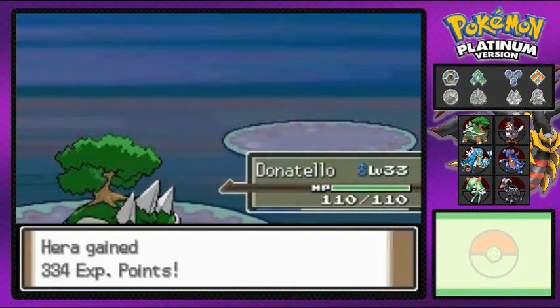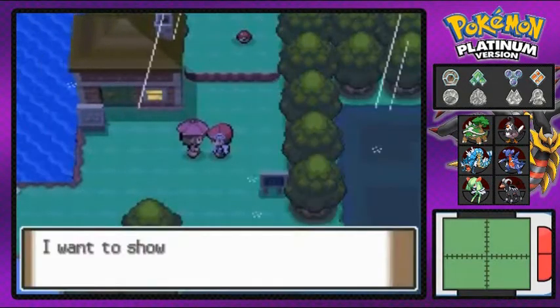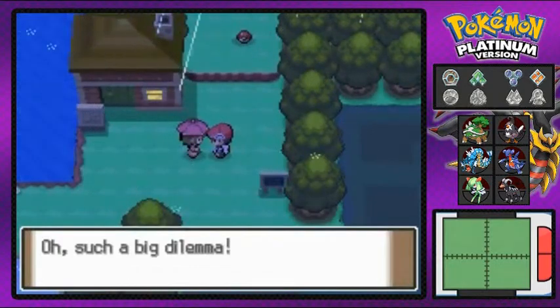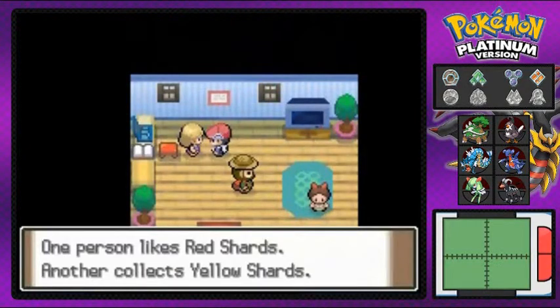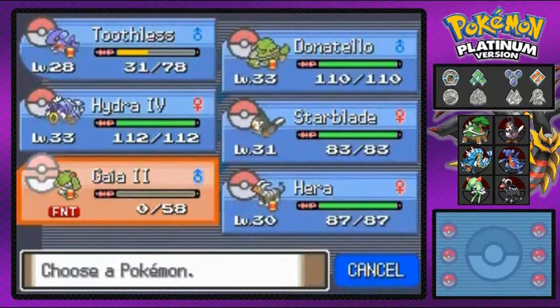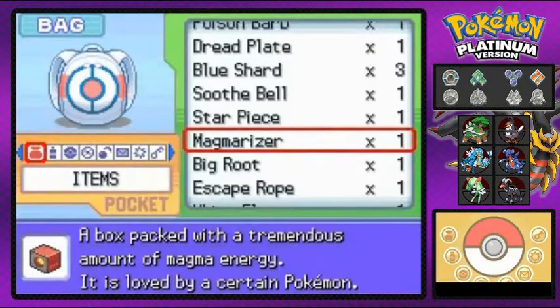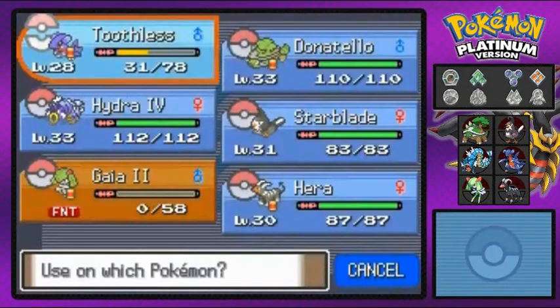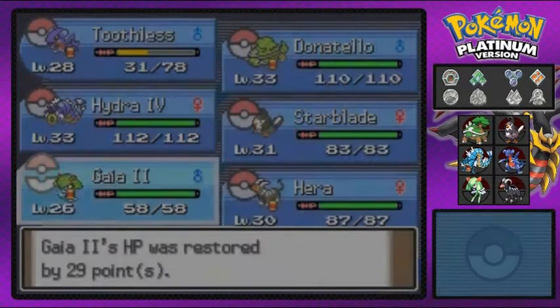Donatello avenges his Pokemon comrade there. Moving on, we talk to some guys — one of them collects shards: blue shards, red shards, yellow shards. He will actually teach a Pokemon a move, which is great. So I'm going to have to keep that in mind and try to collect some shards. Regain some health and heal up my Pokemon.